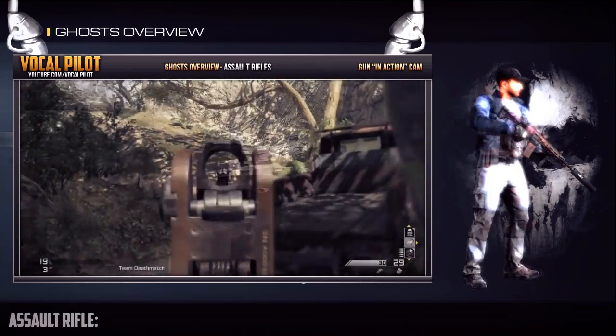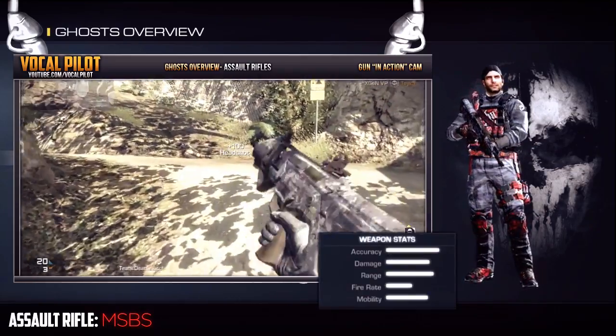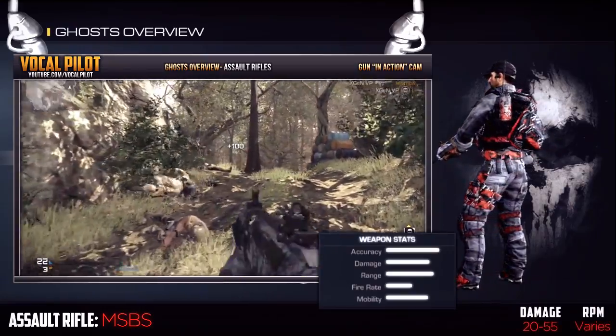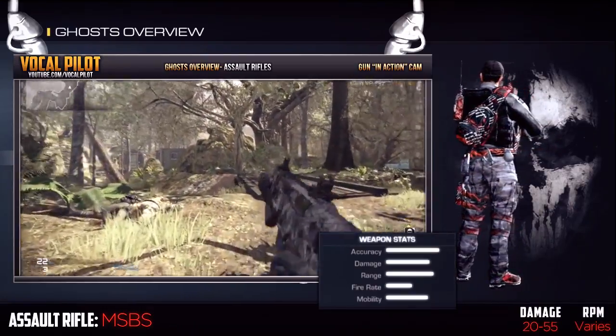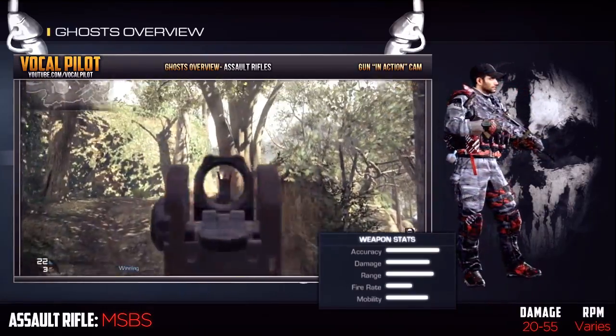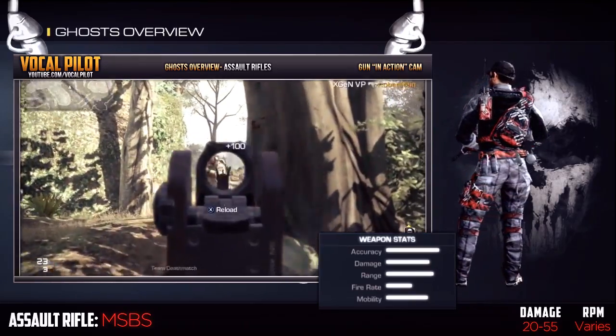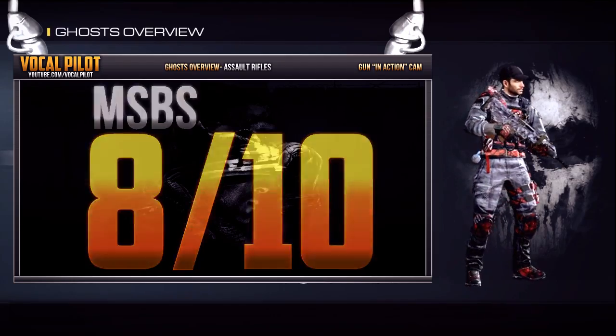Next up we have the MS-BS, another unique rifle that can be customized for single, 3-round burst, and automatic fire. It has a very high maximum damage of 55 and a low of 20. In fully automatic mode, this gun is similar to the AK-12 but actually deals more damage. Overall, due to the customization available and the amount of punch it brings, I'm rating this one an 8 out of 10.